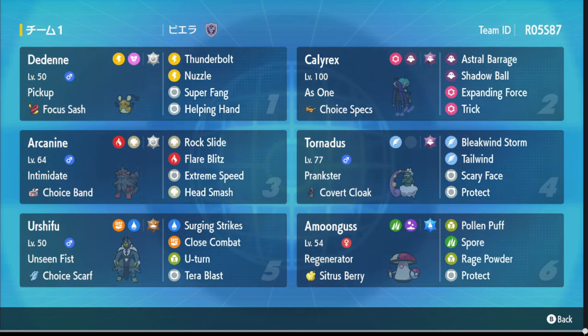Dede is very disruptive and supportive — Nuzzle especially does a lot of work and usually provides great value. We've got Arcanine back with Rock Slide, Flare Blitz, Extreme Speed, and Snarl Smash on a Choice Band. There's also Tornadus with Scary Face, Tailwind, and Bleakwind Storm. Scary Face is really nice because even after your Tailwind, you can still control speed by lowering their speed stat.